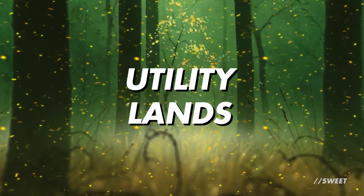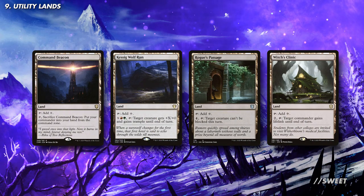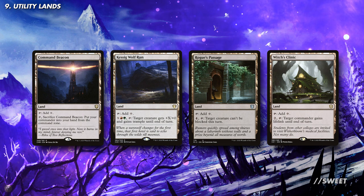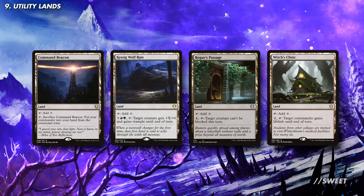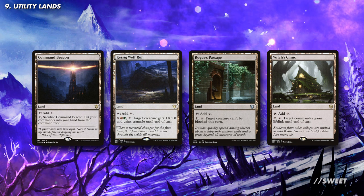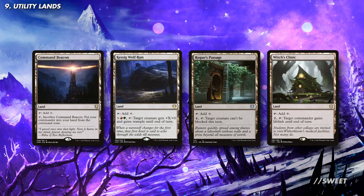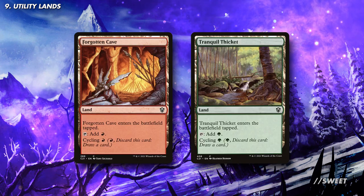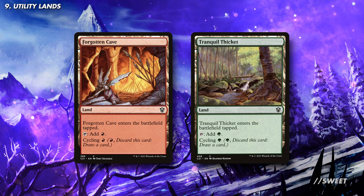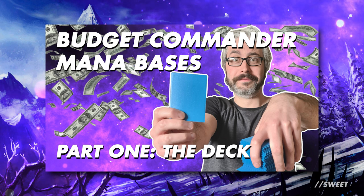Rounding off the deck with some utility lands we have a couple of very cool options. First up are our lands that tap for colourless mana. Command Beacon is a great way of recasting Bobby if the commander tax ever gets too pricey. Kessig Wolf Run is a solid way of boosting its power so you can get through for even more damage, and then Rogue's Passage guarantees it actually gets through. Witch's Clinic giving Bobby lifelink is a great way of recouping some of our life total, as a 7-6 commander that flings death may be painting a bit of a target on our back. Finally, you can look at running some cycling lands which synergize with our discard effects and help smooth out our draws. The rest of your mana base will be very dependent on what you have available to you, and we've recently released a video with some advice on building a deck with a budget mana base which might be of help.